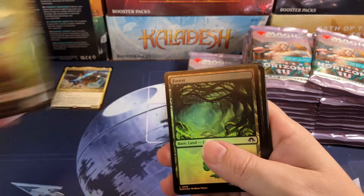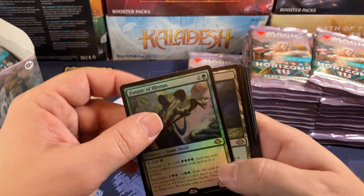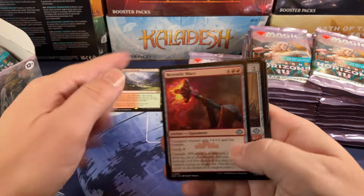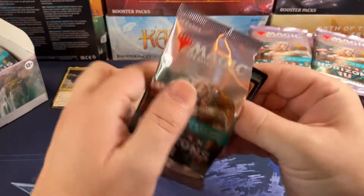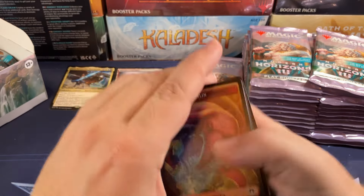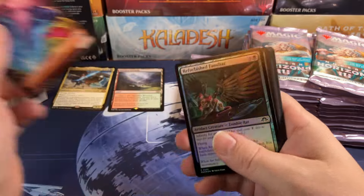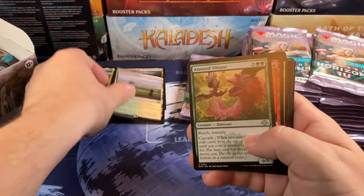Finally got a fetch land! We got Wooded Foothills — a good one. Gruul for the win! My standard deck is Gruul aggro, it's quick. I might have won a Pioneer tournament with it — just threw four shock lands in and it can hang. And Windswept Heath for fetch land number two. Nice!